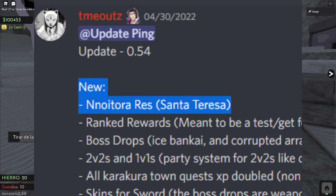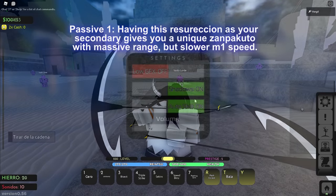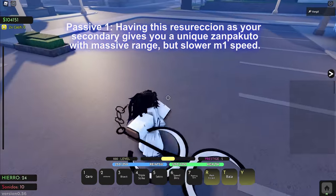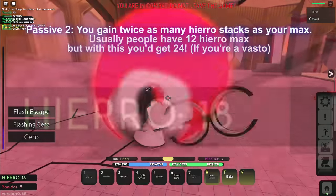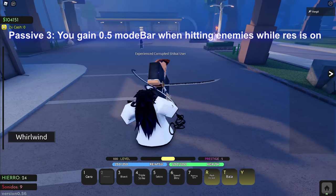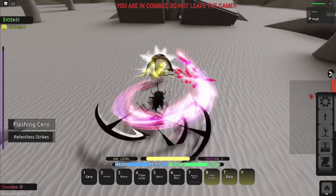Reaper 2 added Nnoitra's resurrection titled Santa Teresa, and in this res you have three different passives which is really crazy. While having this resurrection, your secondary gives you a unique zanpakuto with massive range but slower one-hand speed — the big scythe thingy. Your second passive means you gain twice as many Hierro stacks as your max, so if you have a max of 12 Hierro stacks you actually end up getting 24. Passive 3 gives you 0.5 mode bar when hitting enemies while res is on, so this thing is probably disgusting to kill.